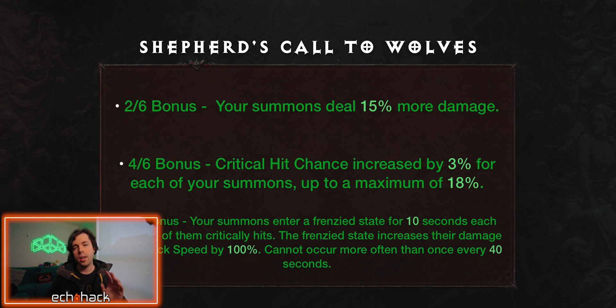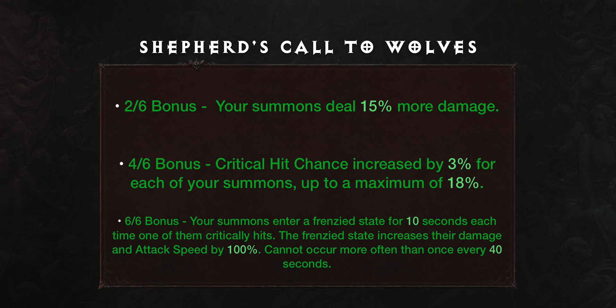Shepherd's Call to Wolves is useful by any class in the game, but it's clearly intended for necromancers. It's possibly the best set for them in the entire game for both PvP and PvE, while all other classes have few ways to truly benefit from it. The 2-out-of-6 bonus: your summons deal 15% more damage. The 4-out-of-6 bonus: critical hit chance increased by 3% for each of your summons, up to a maximum of 18%. The 6-out-of-6 bonus: your summons enter a frenzied state for 10 seconds each time one of them critically hits, increasing their damage and attack speed by 100%. Cannot occur more often than once every 40 seconds.